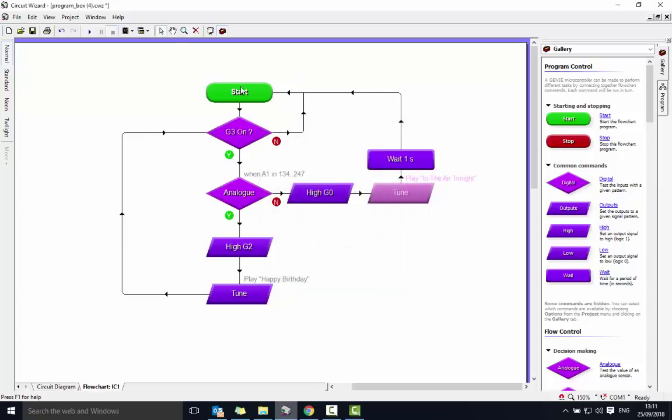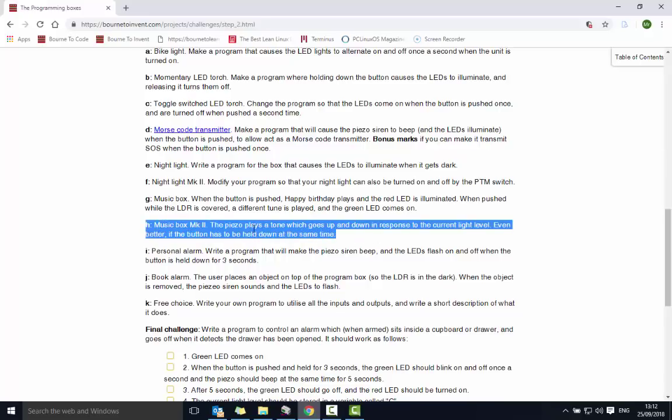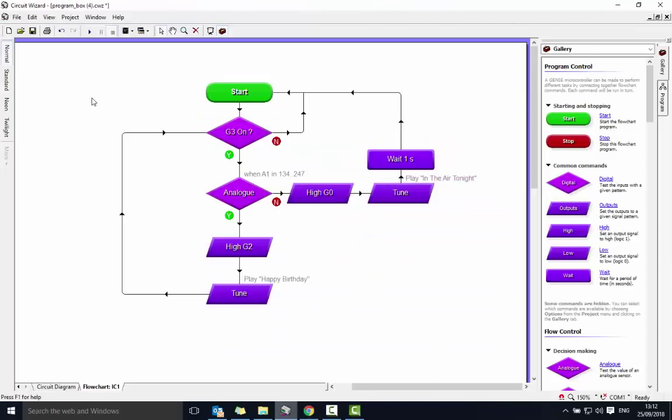Challenge H: the piezo plays a tone which goes up and down in response to the current light levels — even better if the button has to be held down at the same time. We're going to have to introduce another concept here, so let's see if we can get this working. I'll clear everything out and start fresh.